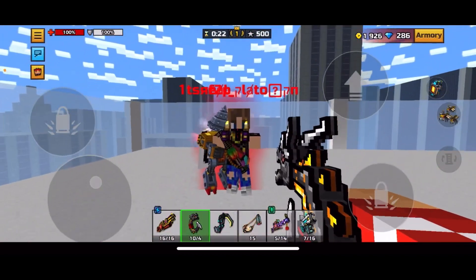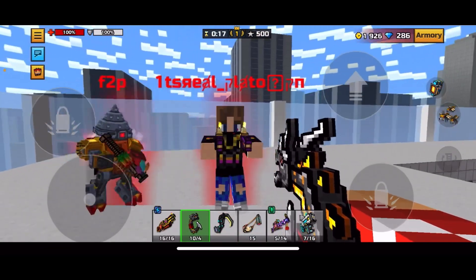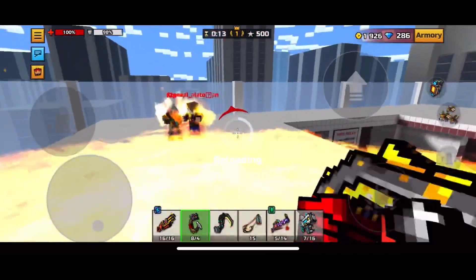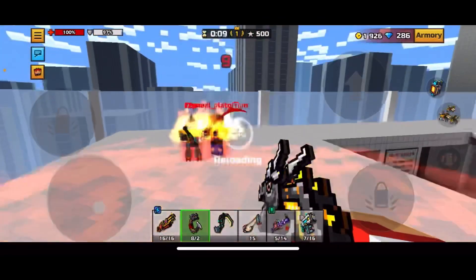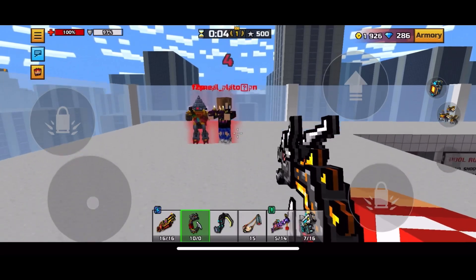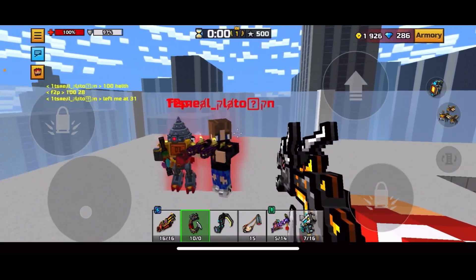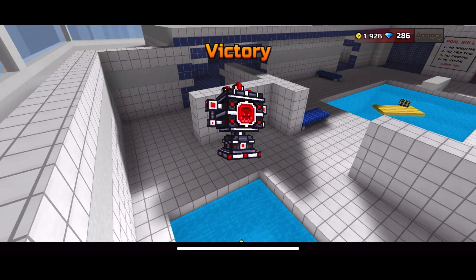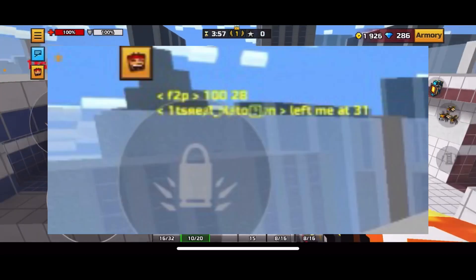Now we're going to move on to headshots. This weapon's rocket thingy has a pretty big hitbox. There's only 8 seconds left — can you guys type quick what it was? It left a 31 shield, and then I don't know what the shield was for the legendary headshot — I'll put it on screen now so you guys can see that.